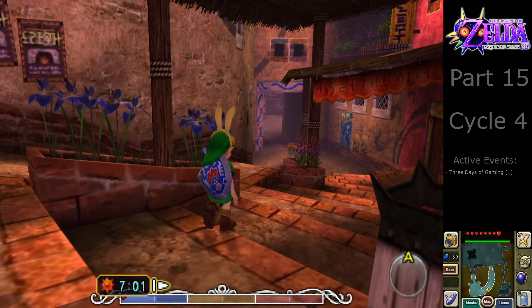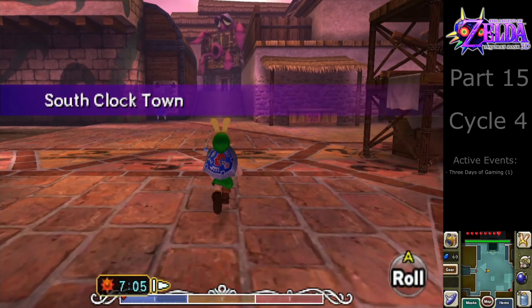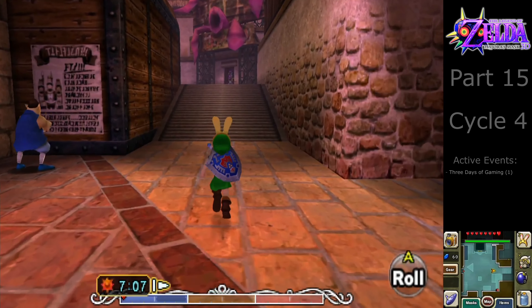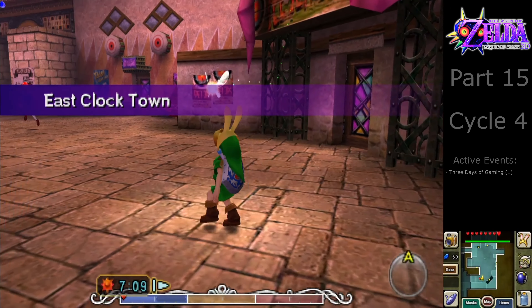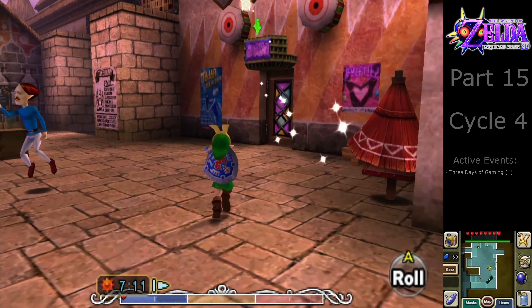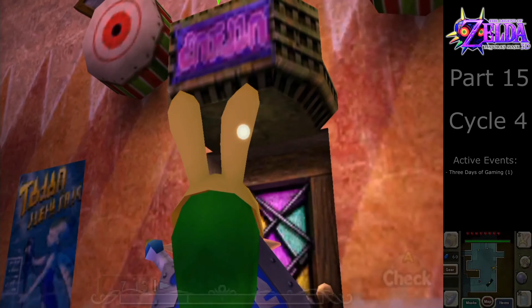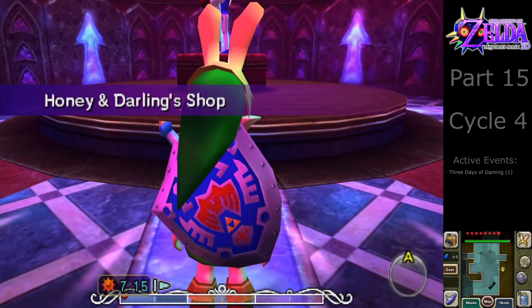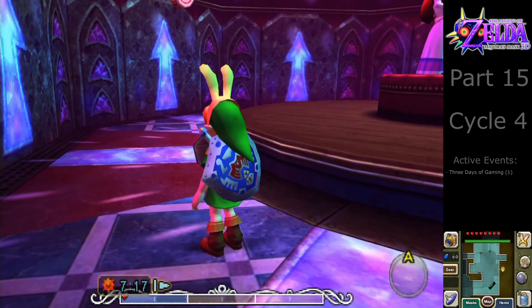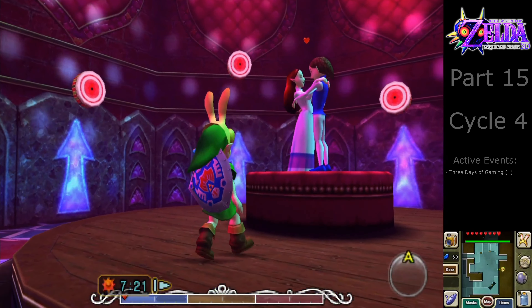The minigame we are going to play is the Honey and Darling's shop. I pointed this out when I headed towards the town shooting gallery in cycle 3. It's a minigame comparable to the lottery shop and the Deku playground. It actually has three different mini-games on all three of the days. We can only get the full reward if we clear them on all three days in the same cycle. The Honey and Darling shop we need to do from day one, and only after you get the bow and arrow.